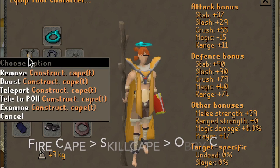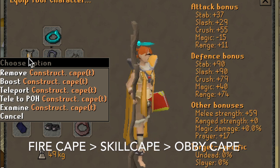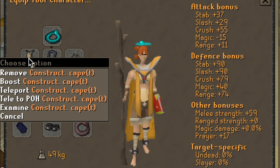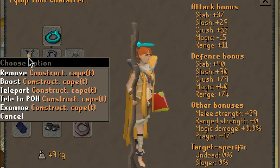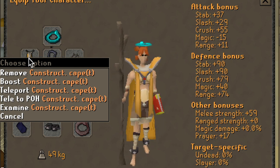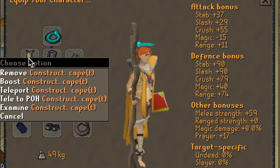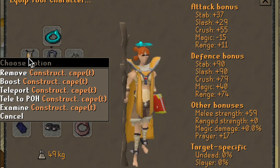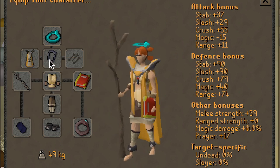Moving on to the cape slot, we have the Skill Cape T, which rivals the Obby Cape in terms of bonuses. Both these capes provide defense bonuses but not strength bonus. The Skill Cape T does provide plus four prayer bonus if you're geared toward a prayer Obby — like 13 prayer, 31 prayer, or even 43. This might work out a little better than an Obby Cape. But if you do have it, please wear your Fire Cape as that is the best in slot item, providing similar defense stats while also giving a plus four strength bonus and a few extra attack bonuses.